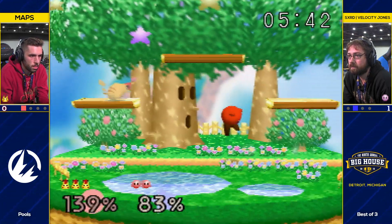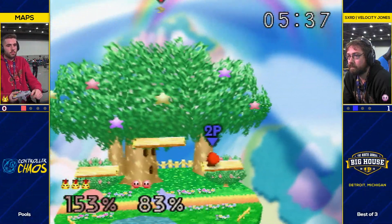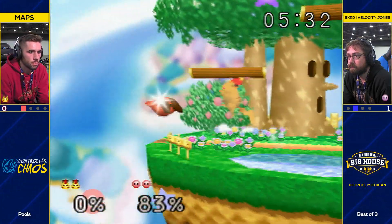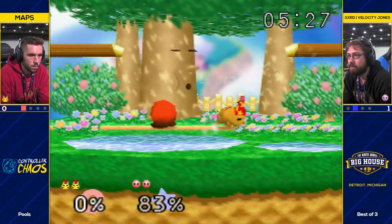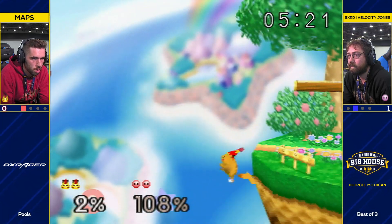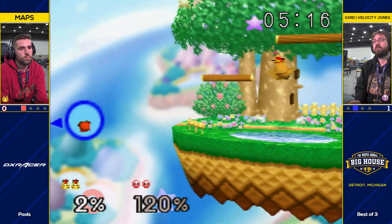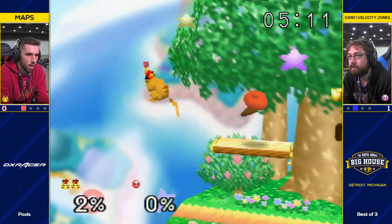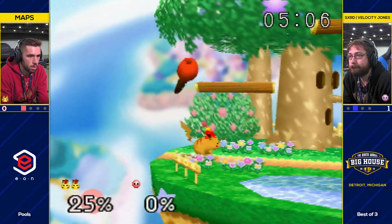That's how Mavs got in before Sam could get the up tilt out. Strong up tilt. Edgeguard situation — Mavs and Velocity trading again. He's going for a lot of these aggressive recovery options, going fair and stuff, and it's just trading with Pikachu back air and up air. And when Multiball was on here with me, I was saying, this is one piece of advice I give Kirbys and Puffs all the time: